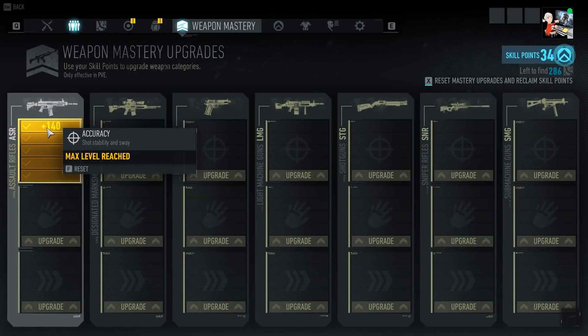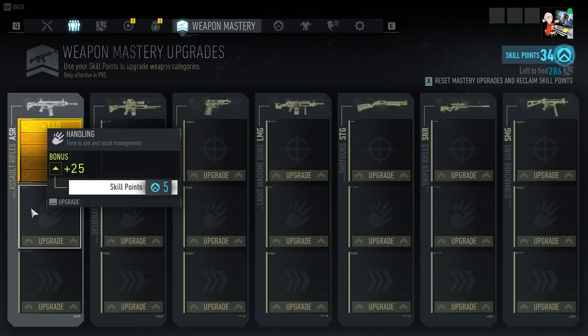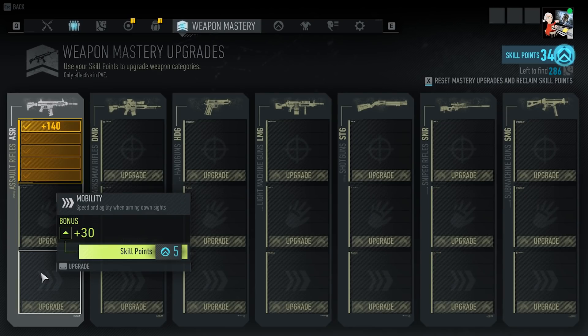First is Accuracy — it affects your shot stability and sway. Second is Handling — it affects your time to aim and recoil management. Last is Mobility, giving Nomad more speed and agility when aiming down sights.